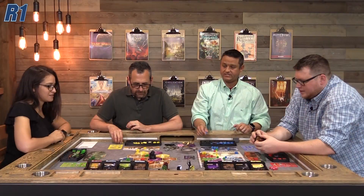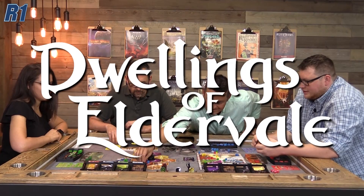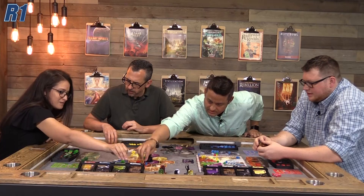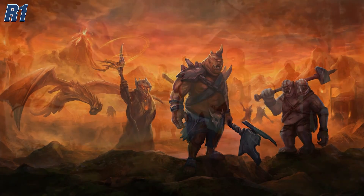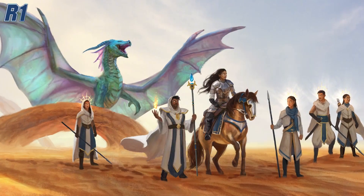Welcome back to MVM and Round 1, our series where we play just the beginning of a game to give you a taste of what it's like. In today's episode, we will be playing Dwellings of Eldervale, an epic 1-5 player worker placement game from the creative minds of Breaking Games and designer Luke Laurie. In Eldervale, each of us will control one of the many unique factions who seek to adventure and dominate over the eight elemental realms.